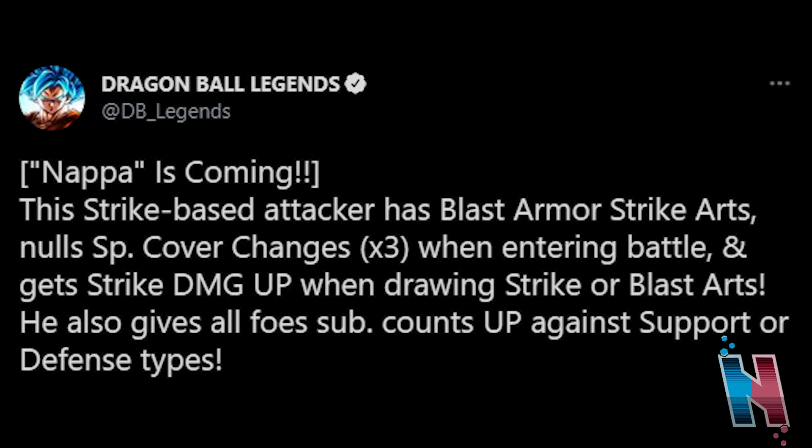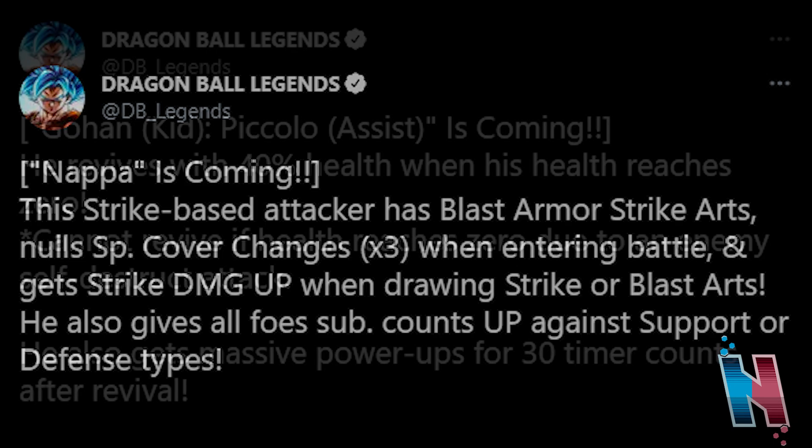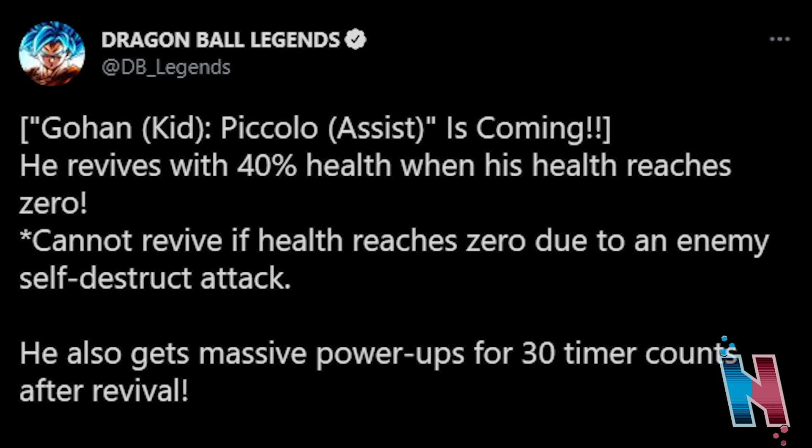Moving on to Kid Gohan with the Piccolo Assist. He revives with 40% health when his health reaches zero. He cannot revive if health reaches zero due to an enemy self-destruct attack. He also gets massive power-ups for 30 timer counts after revival. So if you use, say, Zenkai 16 or a Cyberman from the cyber squad and you land self-destruct on this Gohan and it wipes him out, he's gone — that completely nullifies the revival. It's cool to see they're trying to find ways to mitigate revival so it's not too overpowered.